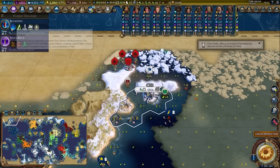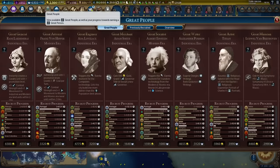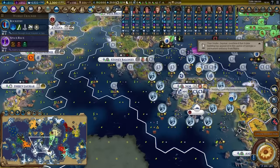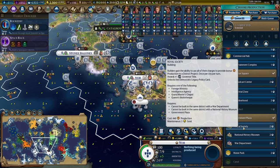Seaside resort and aluminium is unlocked. We are one tech away from spaceports, which means we need to start thinking about where our governor titles are going to go, particularly when it comes to Reina. That also means I need to come back to the capital and grab myself the Royal Society. Why go for the Royal Society when doing a science game? A, we want the governor title to buy a spaceport with Reina. B, we want the ability for builders to use all of their charges to provide bonus production to a district project, and that bonus applies to all of the space race projects — effectively allowing us to move production from some cities to others. With a strong enough gold income, we can buy six-charge builders which can do a significant percentage of every single spaceport project every turn.